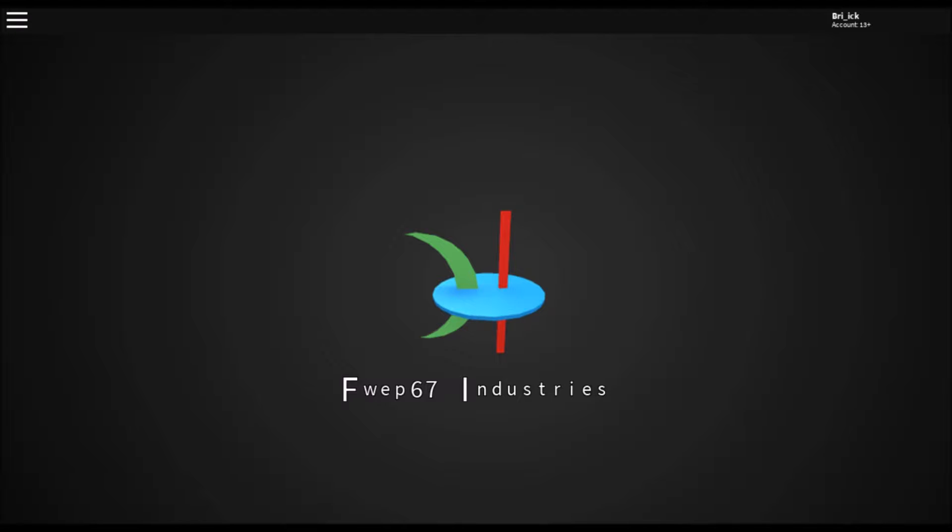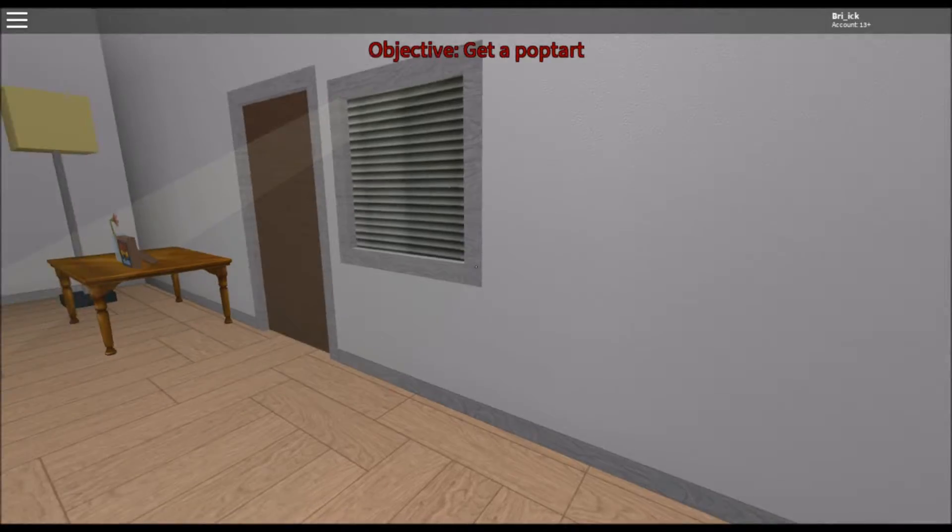Here we are in The Pop Tart. I just started it up and there's the intro - really nice. A Few 67 Industries - I love it. Alright, the objective: get a pop tart.